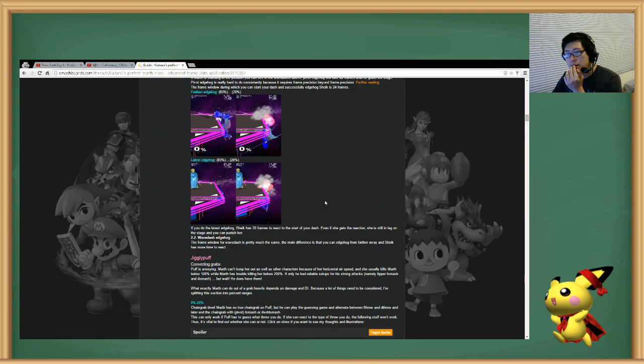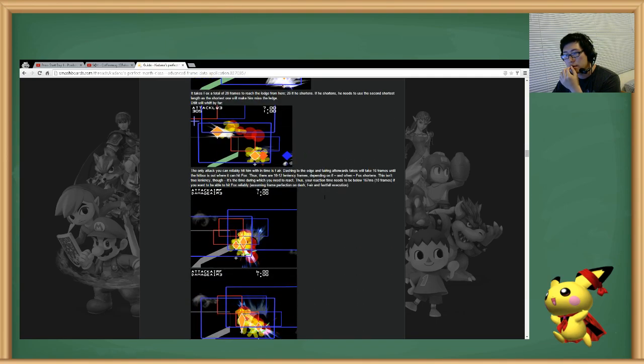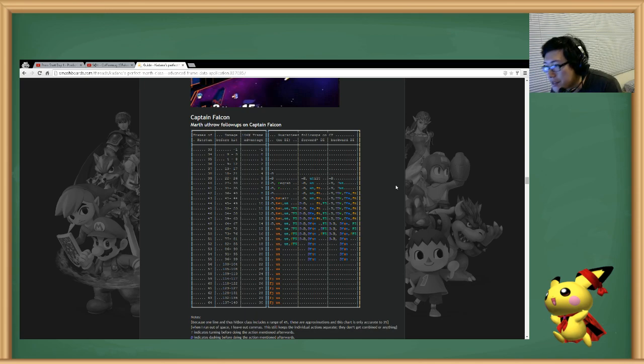Go to that link and scroll all the way down and look at Marth up throw follow-ups on Captain Falcon. It starts working around 22–26%. If they DI forward you can even get a side B — I never even thought of that. But until about 20%, you can't actually get them.